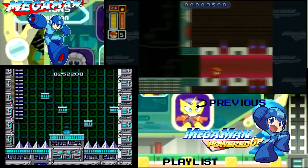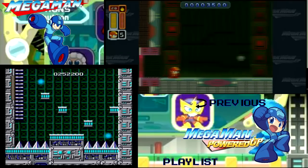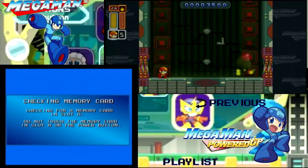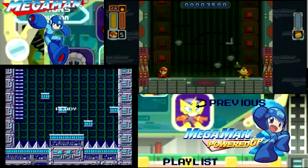It restores your life and all of your weapons, except you have to use it immediately, unlike an M-Tank which you could store. Anyway, after you get that and the 1-Up, and climb up the ladder and go to the teleporter, you'll go into a boss rush.